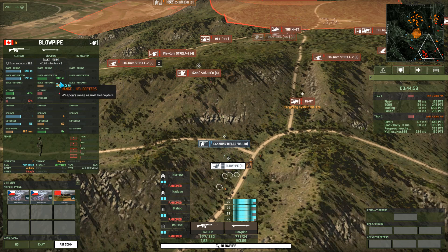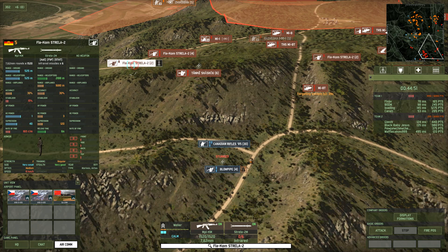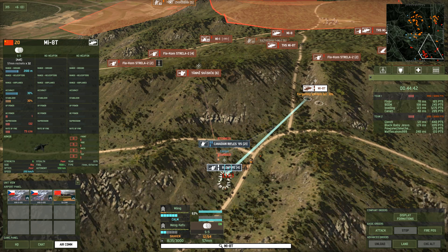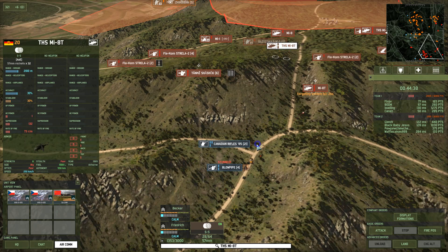Those blowpipes have abysmal sight — they're actually even worse than our Strayla teams. Hopefully we'll be able to get rid of them. The main thing is that they're actually guided, so if anything stuns them — those blowpipes are just troops I would never buy. Because they're guided, once we're able to just sort of panic or stun them, it gets rid of the threat almost entirely.